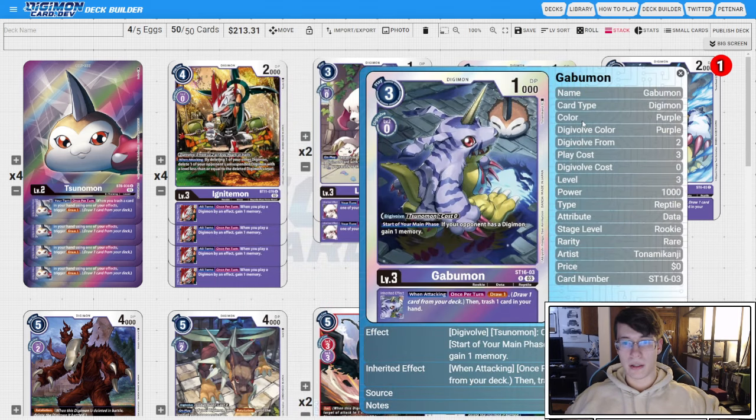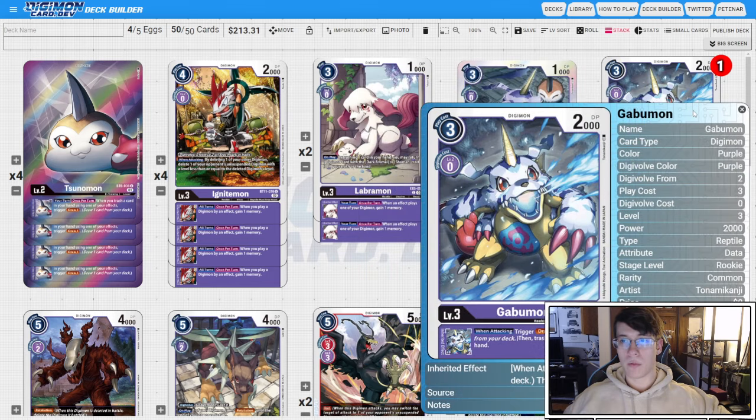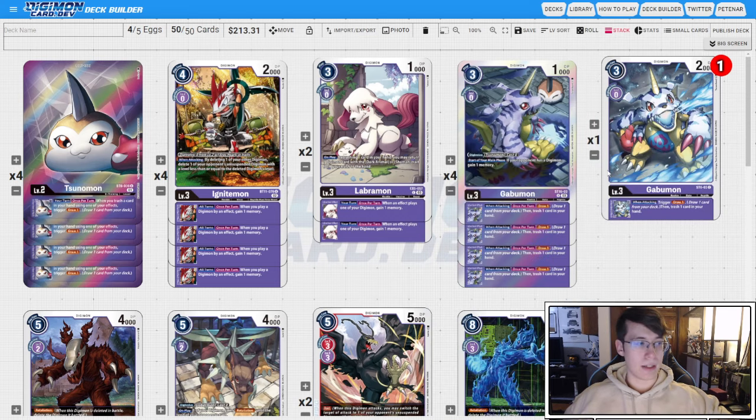Then we're going to go with four copies of the ST16 Gabumon. It gains memory at the start of your main phase, but we're more interested in the when-attacking effect. This is going to be important in helping us build our almost Icemon effect. If you stack this up with the Sunomon effect, we're now drawing two and trashing one just on attack. And then we run one of the ST6 Gabumon, because it's the same thing as ST16 but not hard once per turn, so it's effectively like having five copies of the same Inheritable.